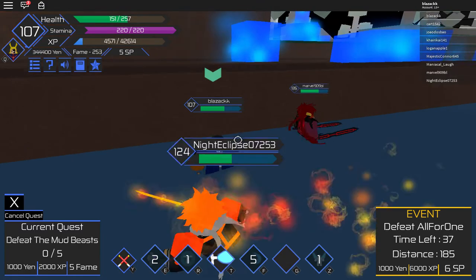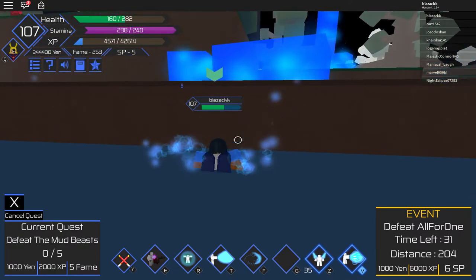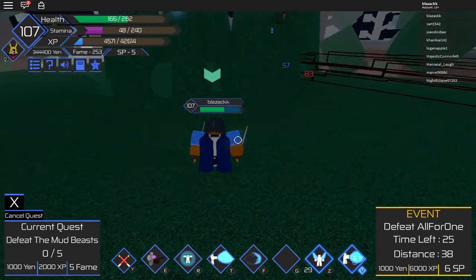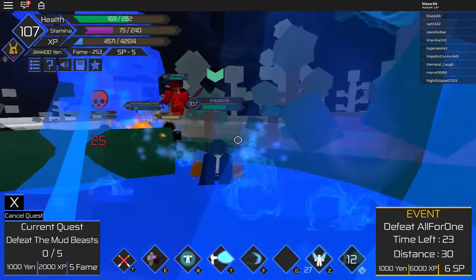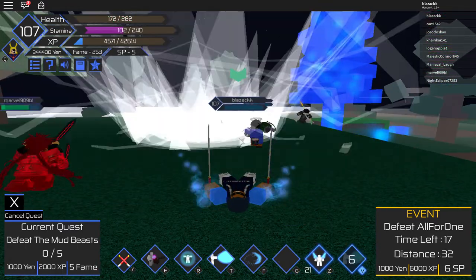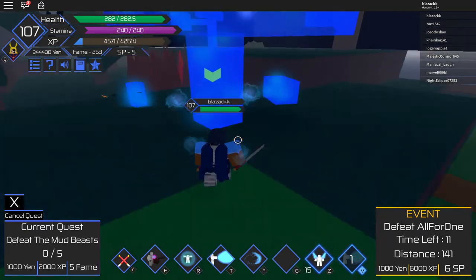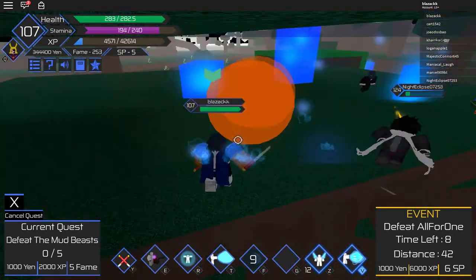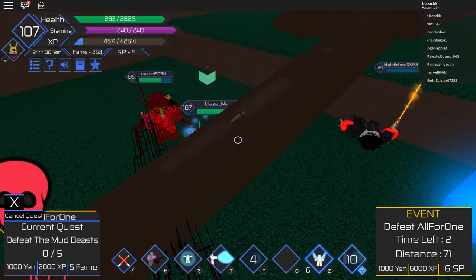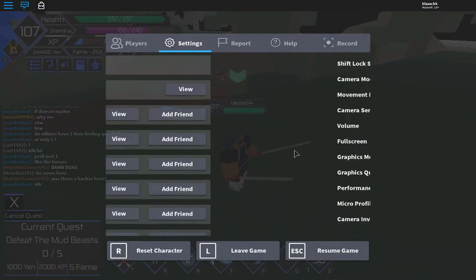I'm gonna show you guys an epic spin quirk code coming soon. There's the big move — oh dang it, he killed us. We weren't able to show the big move correctly, but now we can. Where are you? Oh shoot, he's not on my team — sorry about that. All right, we failed.